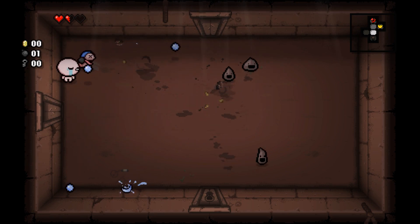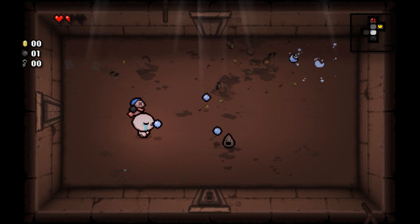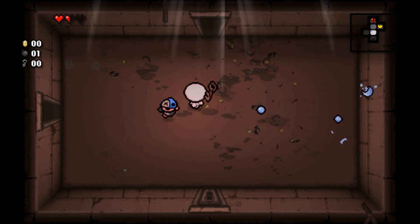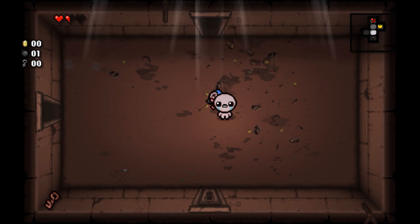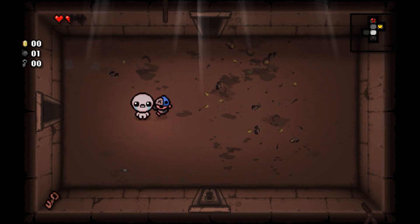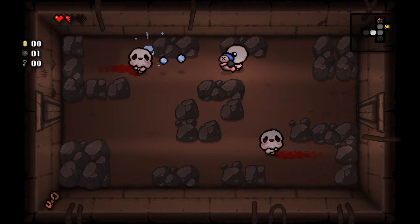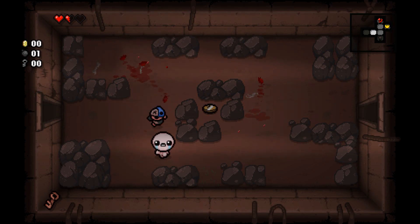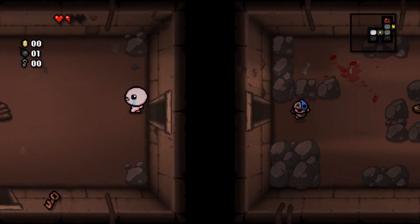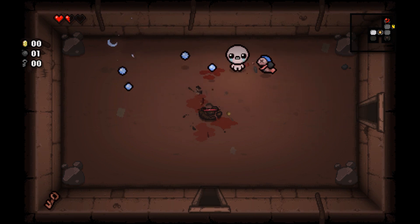I'm not sure what this following baby does — I haven't gotten him before. He doesn't seem to have any special shots, so maybe he scales with my shots. He seems to shoot maybe two shots for every three of mine. That trinket I believe gives us more keys. I have a problem with trinkets in that I don't really know what half of them do — I usually have to use a cheat sheet.